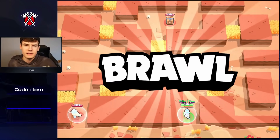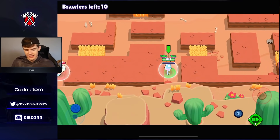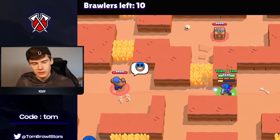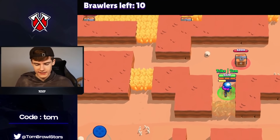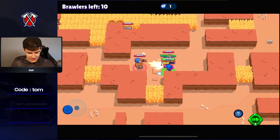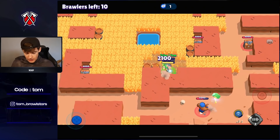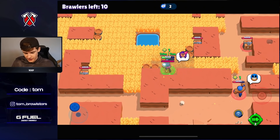Next game here then. Let's see if we can get a dub and stop the teaming, because last game people were scared to team — they obviously saw me and thought this Shelly is going to destroy us. Anyway, Primo over here. We're going to get yeeted, I bet. Yeah, we got yeeted into the mid. Honestly, thanks Primo, I appreciate that. I'm going to give you the little love heart there.